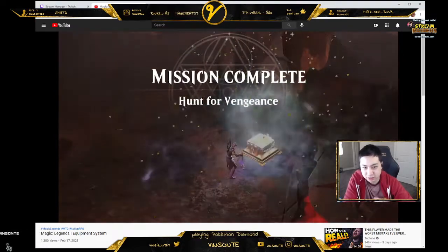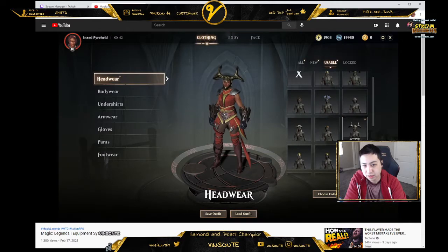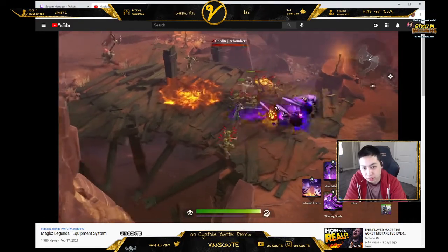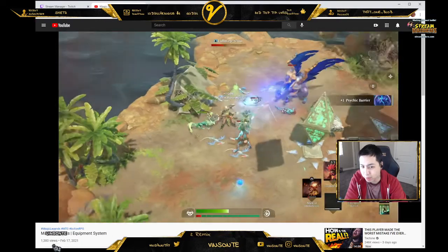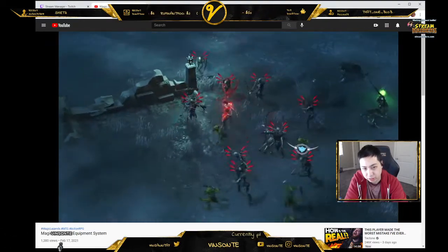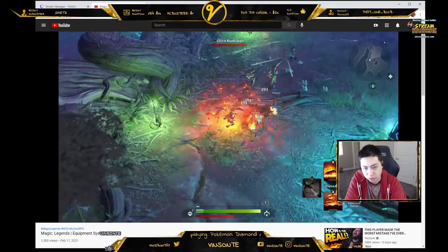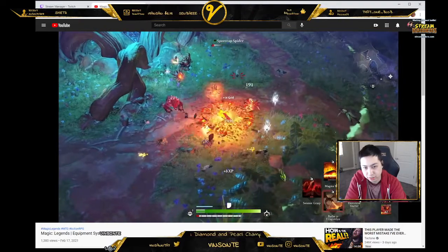For example, I've just completed a mission and earned the Nemesis Mask as a reward. I've now unlocked a usable gear piece and its appearance in the tailor. By default, this item has three mods. Its core mod grants a percent chance to taunt enemies when I damage them while at full health. It also has two adaptive mods — one increases my resistance to blue mana spells and enemies, and another increases the potency of health globes. My core mod for taunting enemies will have a significant impact when combined with the Molten Shell spell and the Geomancer's melee-centric ability kit, as I'm receiving a shield over my health bar and dealing a lot of damage up close to enemies who are forced to continually attack me.